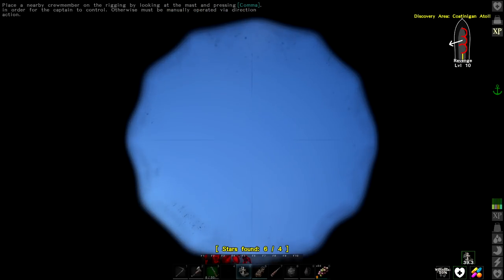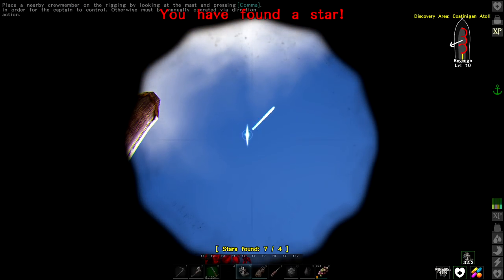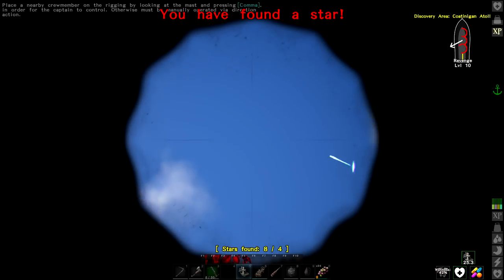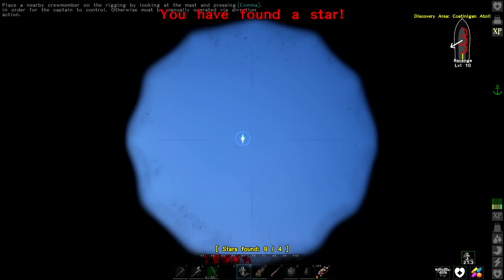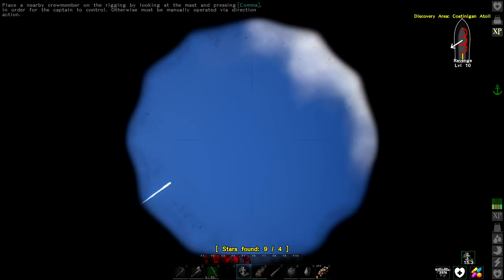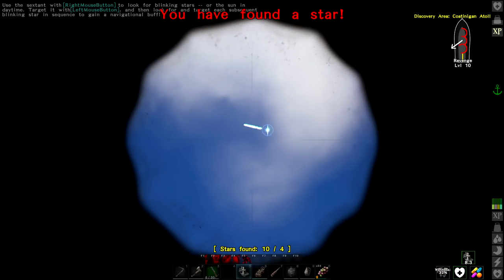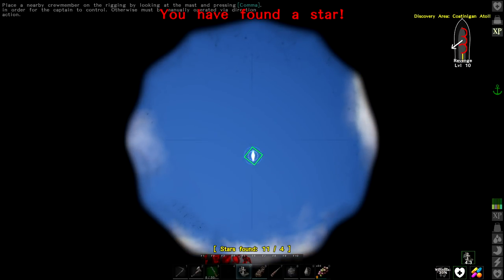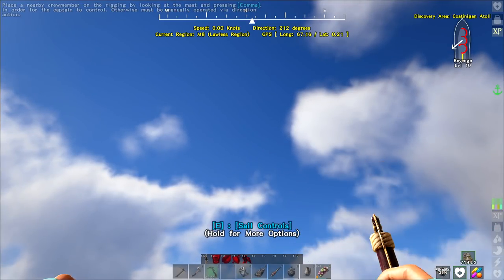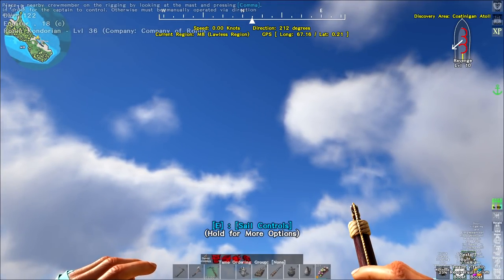Six... seven, I can go more! Eight, nine — I can actually have this for an entire day. Should I stop at ten? I'll go one more — eleven. That's as far as I can go. Somebody else said if I hold down H, the mini-map is in the upper left-hand corner. Thank you so much for that tip.